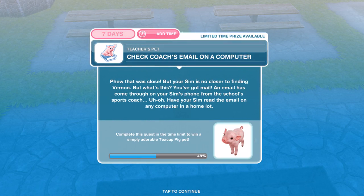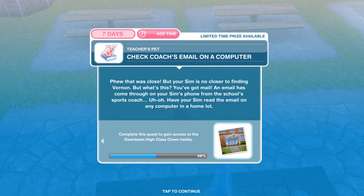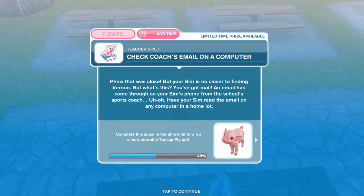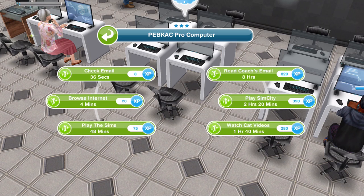Now we need to check the coach's email on a computer. Your Sim is no closer to finding Vernon, but an email has come through on your Sim's phone from the school sports coach. Have your Sim read the email on any computer in a home lot. Head home from the park, click on a computer, and read the coach's email for eight hours.